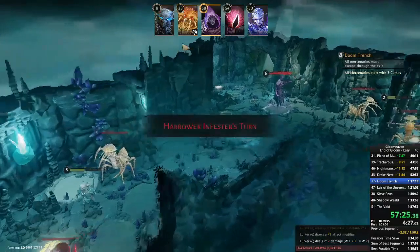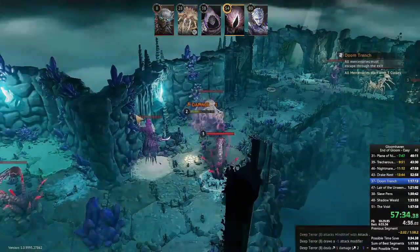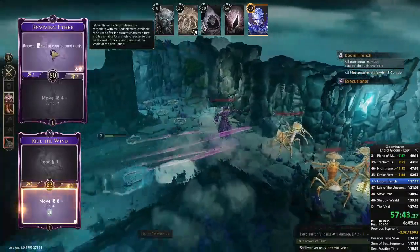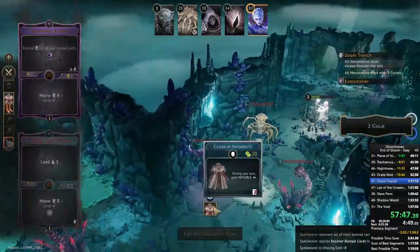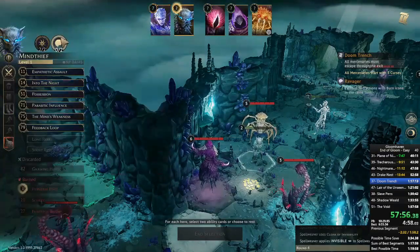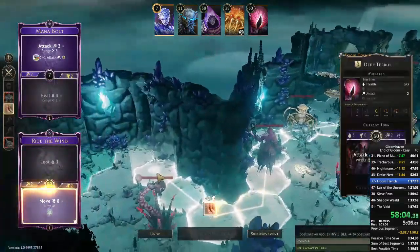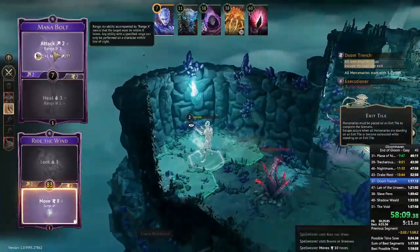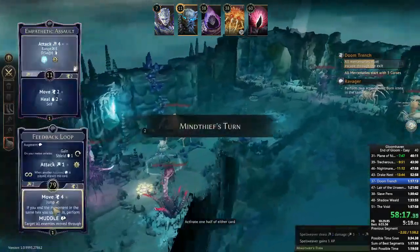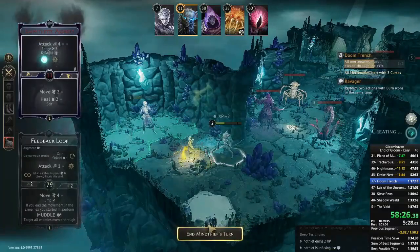That harrow was very considerate to walk forward there. I don't have an Invisibility Cloak or the gold for one on the Mind Thief, which would be very nice. Going invisible on the Spellweaver was a waste of time, but she is able to reach the end from where she is. Since I don't have Scurry anymore the Mind Thief cannot reach, and committing to that short rest leaves me with no real option. I could restart the round and long rest, but the 30 seconds lost from restarting — I might as well just take the extra turn. Just a pair of boots away from reaching the end. Doom Trench done — basically the hardest scenario in the run, where all you have to do is get to the end.